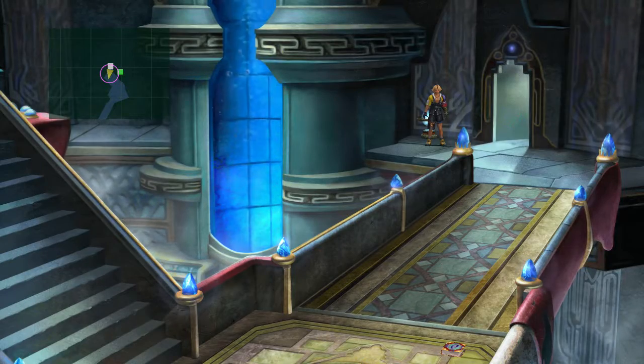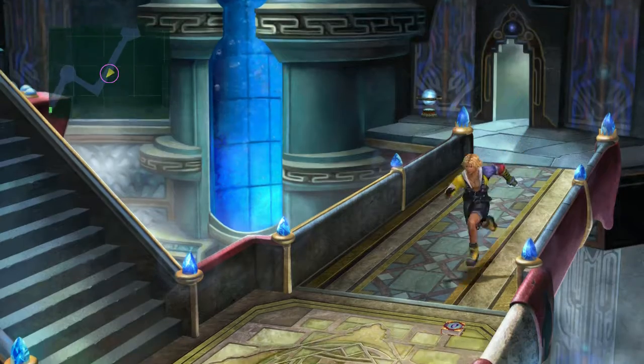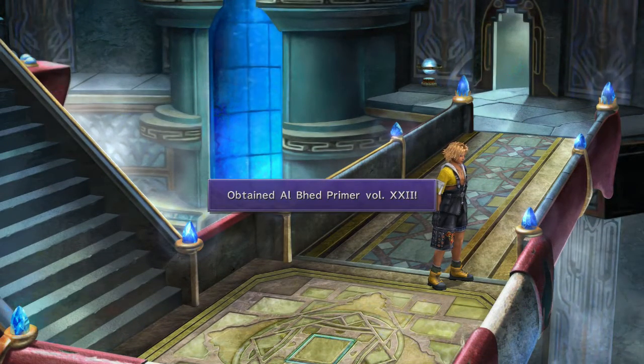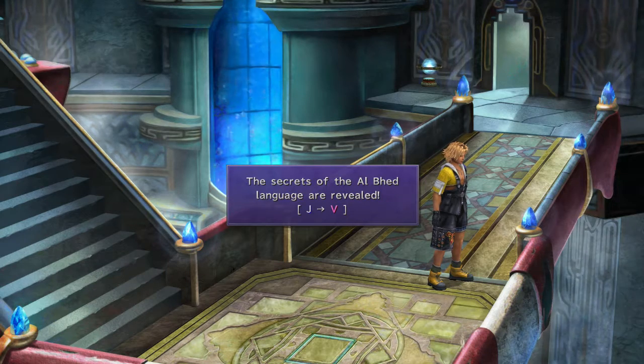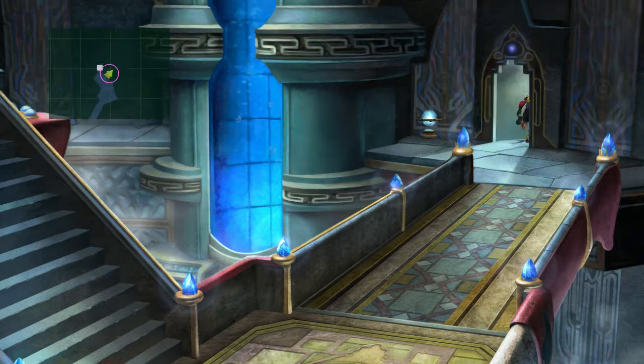Welcome back to Final Fantasy X HD Remastered. I noticed this as I was editing the previous episode — the Al Bhed Primer. I missed it. Volume 22. So the secrets of the Al Bhed language are revealed: J is 'the.' So it's another letter we get of the language, and now we get to the fun part.